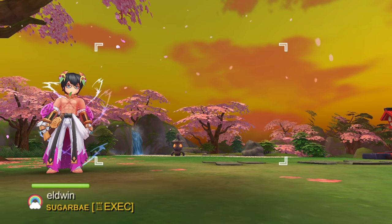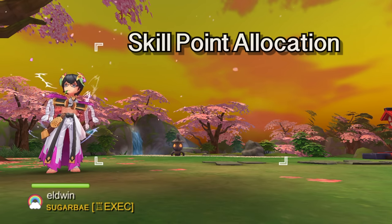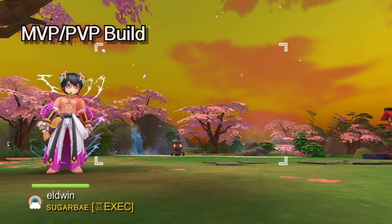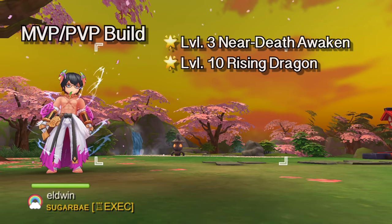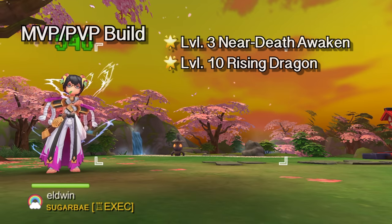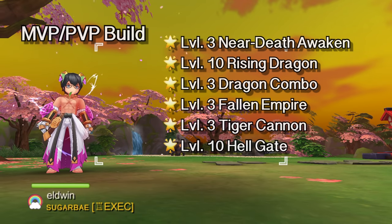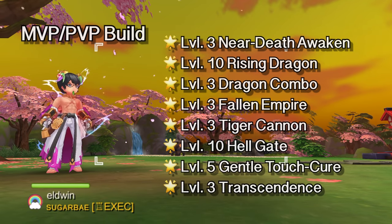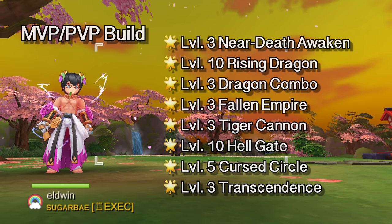Now that we've gone through all the Shura's skills, let's talk about skill point allocation. We'll look at two Shura builds: one for MVP and PvP, and another one for farming. For the MVP and PvP build, first prioritize maxing out Rising Dragon. To unlock it, allocate points on level 3 Near Death Awakened, then get level 10 Rising Dragon. After that, focus on unlocking and maxing out Hellgate — prerequisites are level 3 Dragon Combo, level 3 Fallen Empire, and level 3 Tiger Cannon, then max out Hellgate to level 10. For the remaining 8 points, you may opt to get level 5 Gentle Touch Cure and level 3 Transcendence for survivability. Getting max level Cursed Circle is also a good option for crowd control.